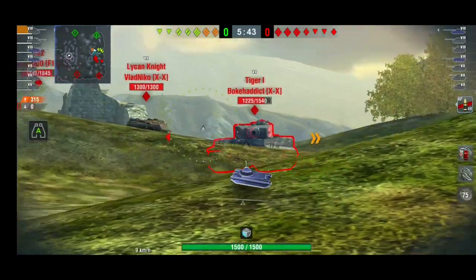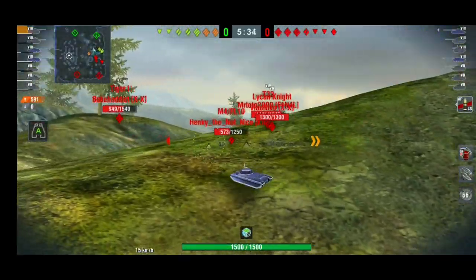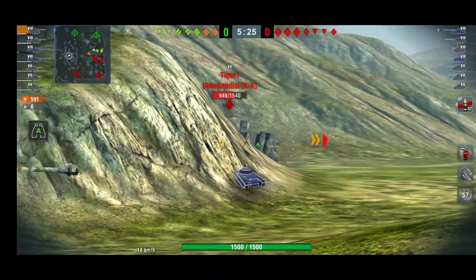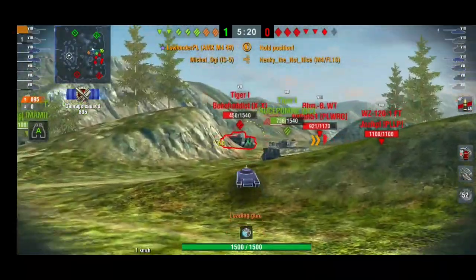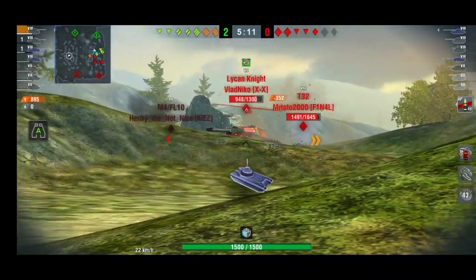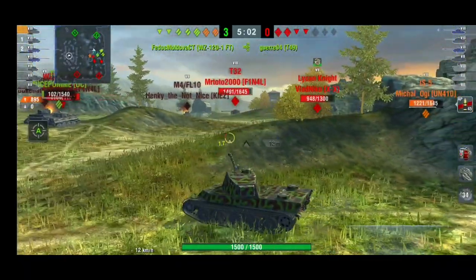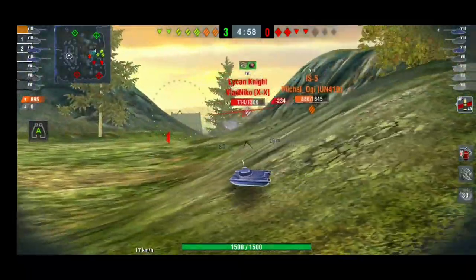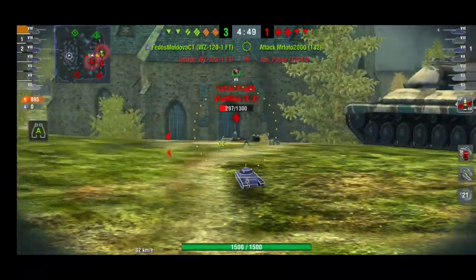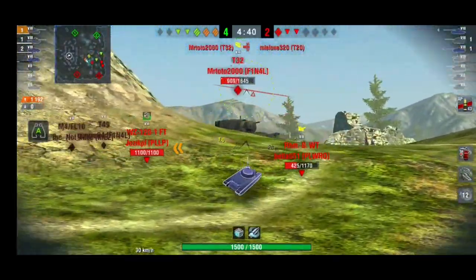I'm really curious how the game will look after the recent tier 10 heavy buffs. The meta at tier 10 had mediums just owning the battlefield — heavies were basically useless. Fast mediums like the AMX 30B, Leopard, or lights like the Sheridan with big guns could go around you and hunt you down. Now with the massive HP buff — especially for the Maus going from 2,500 to 3,000 HP — it's quite interesting to see how the meta will change.